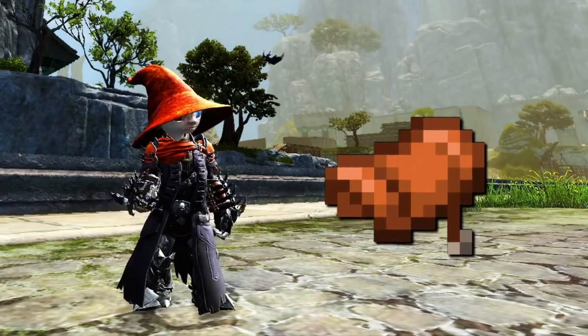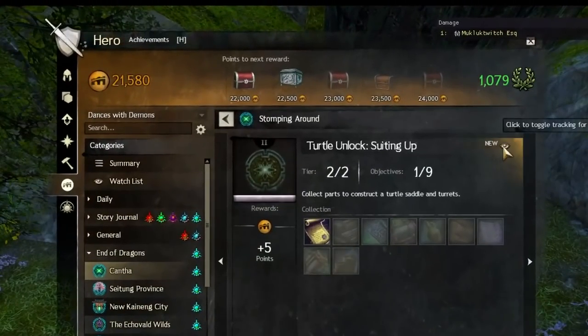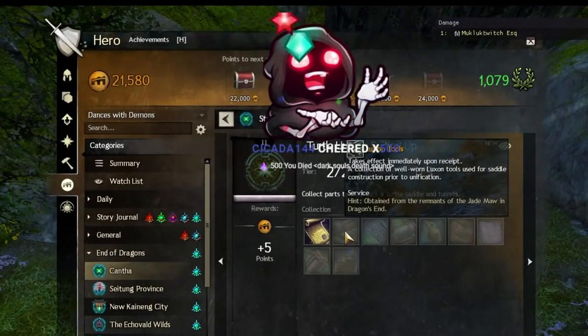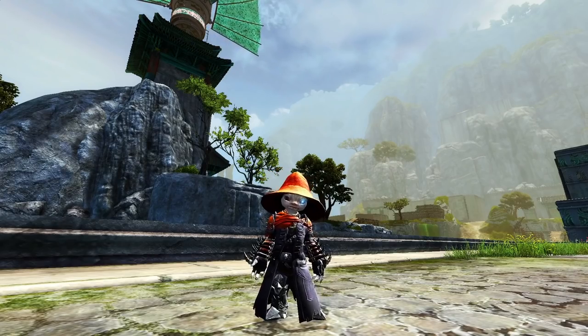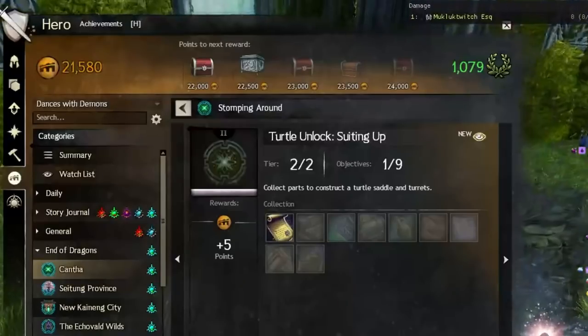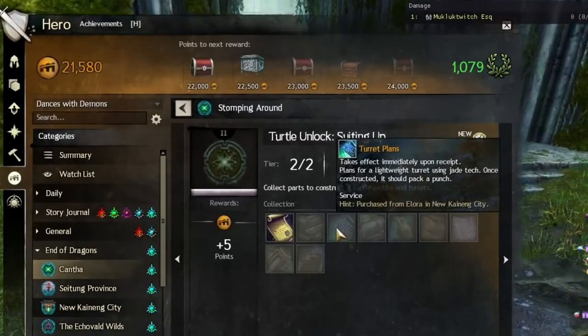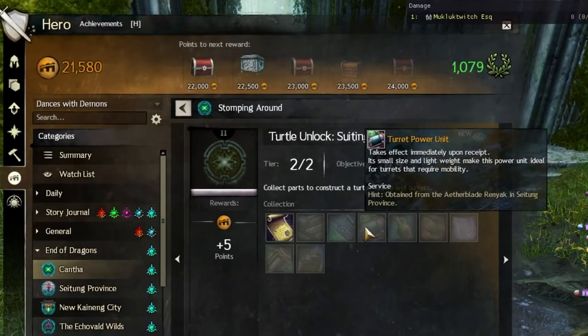Next up, we need a saddle or you're gonna fall right off your mighty steed. Talk to Rota about this and you will unlock the achievement Suiting Up. Don't worry, this is the last achievement. We've got a bit of a shopping list here, but I got it all done in one sitting — it isn't that bad. A reminder: you can watch the timer for events on the wiki to help you schedule these if you need to.